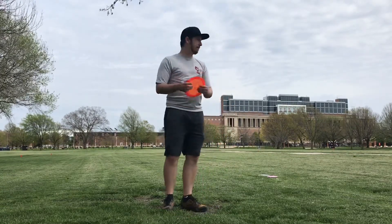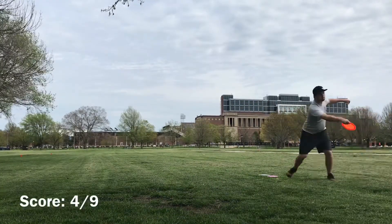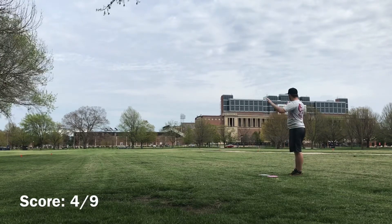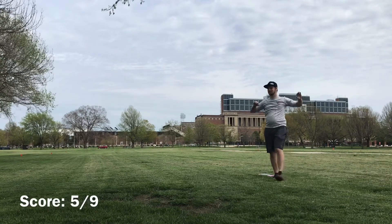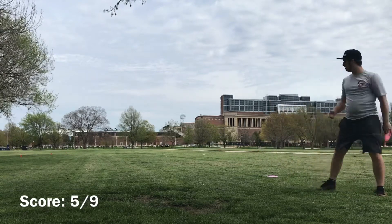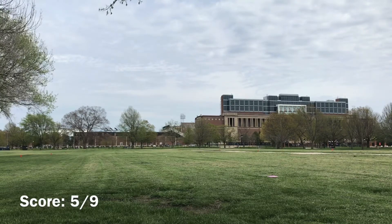Last round — anhyzers. This will be kind of difficult with this wind, but we'll see if I can put at least two or three in. The King, a very understable disc, when released on anhyzer will turn into a roller, which is what I was trying to do. Fortunately this right-to-left wind keeps a backhand roller fairly straight. When it lands it starts to push left a little bit and then gets burned out by the wind — didn't go very far, maybe 300 to 310 feet, but it did stay in.